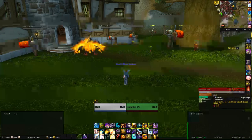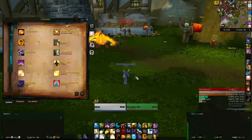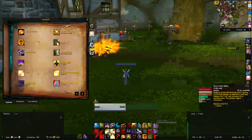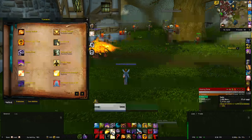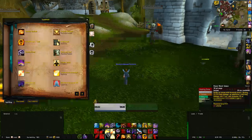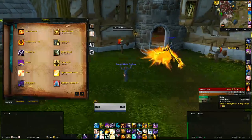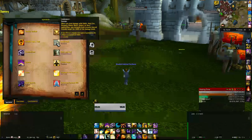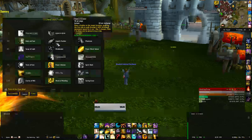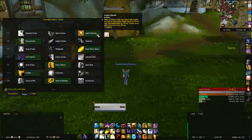If there's a lull and no damage is coming, you can either use Heal preemptively on the tank or use Smite for atonement healing on the boss. Atonement healing means that Penance, Power Word Solace, Holy Fire, and Smite — 100% of the damage you do is converted into healing for people around you. Well, 50% of it applies to yourself.